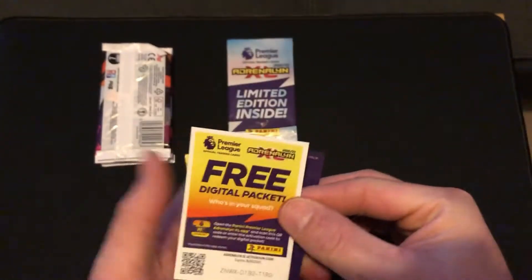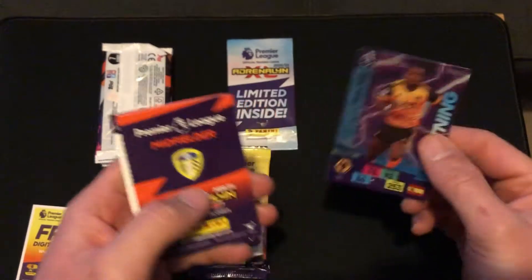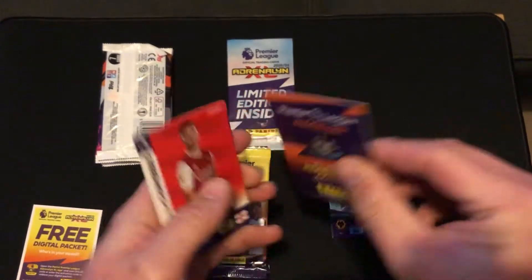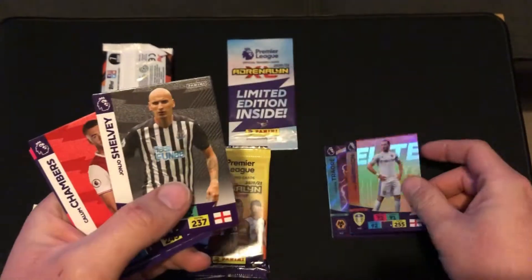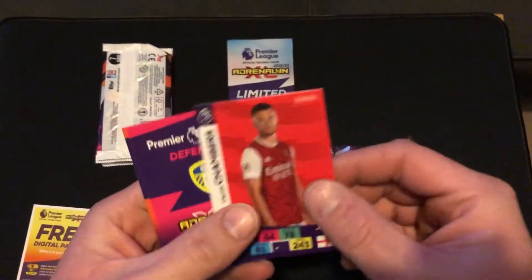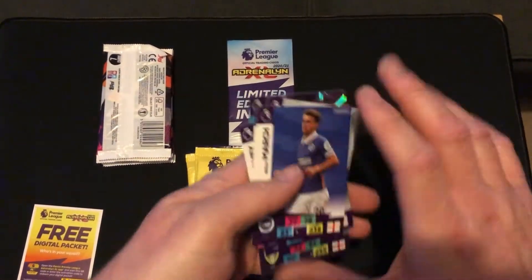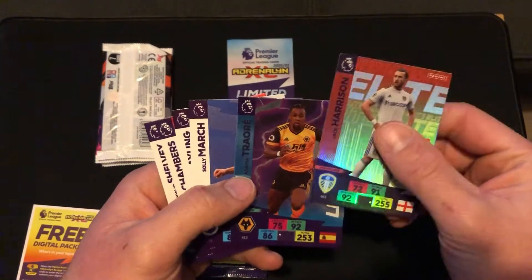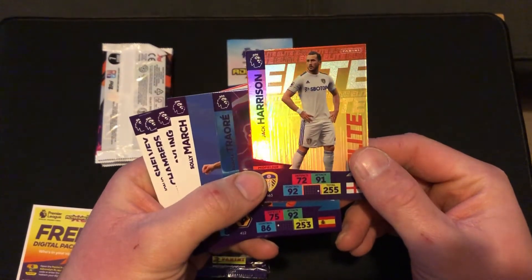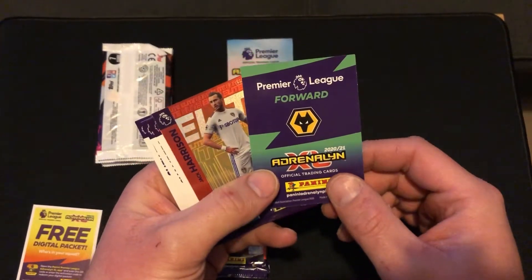There's your usual first code card for the pack and we have got a Lightning card straight away — Traore. There seems to be two cards stuck together there. Jack Harrison Elite card. Jonjo Shelby. Callum Chambers, we've got a defender there. Luke Ayling. And Solly March. Out of those I believe we shall go for who's got the highest stats. I think we'll go for Traore — forward there for Wolves.